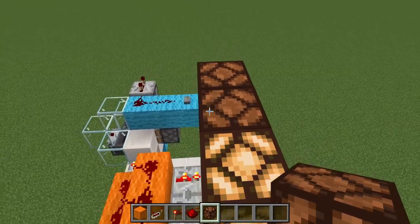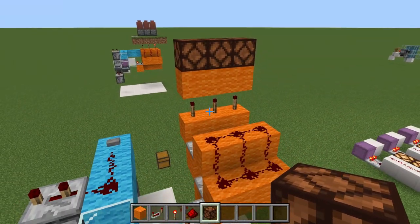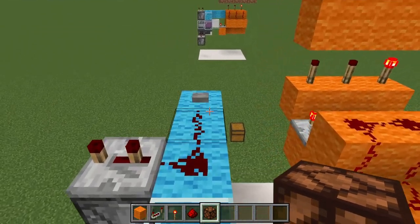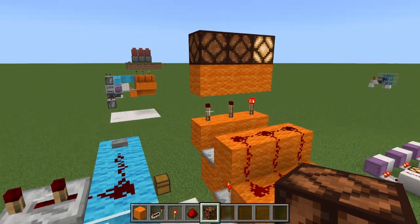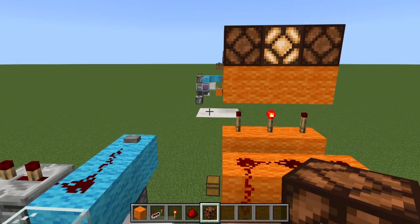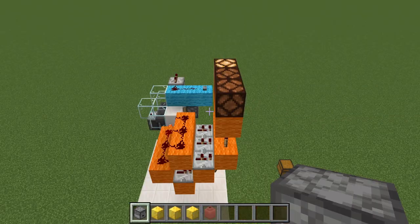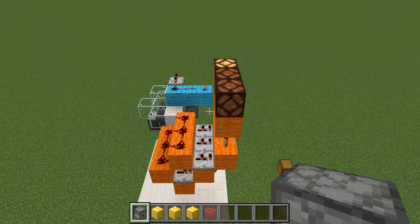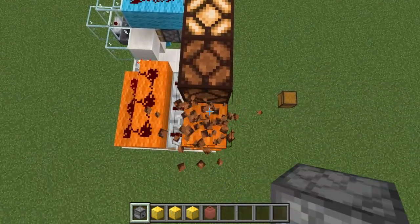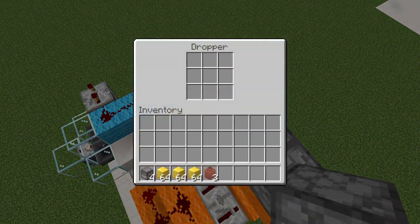Here's a quick side profile of the decoder circuit. We still have an output of three, but now we're only getting power to the third block — instead of all three being lit up, only the end block has power. That's exactly what we want, and this is where the droppers are going to go. Testing the button: we get three again, three again, two, and one.